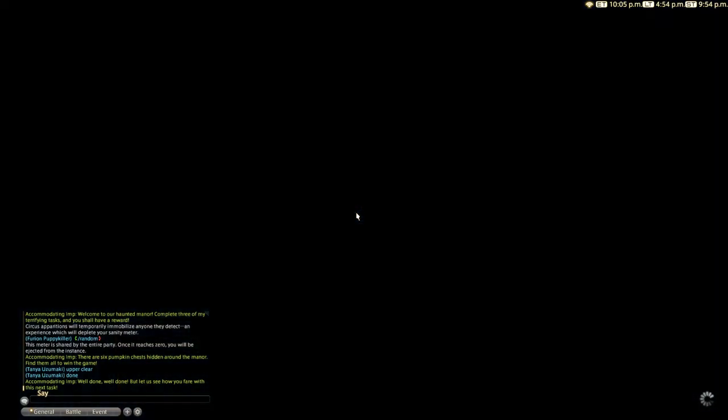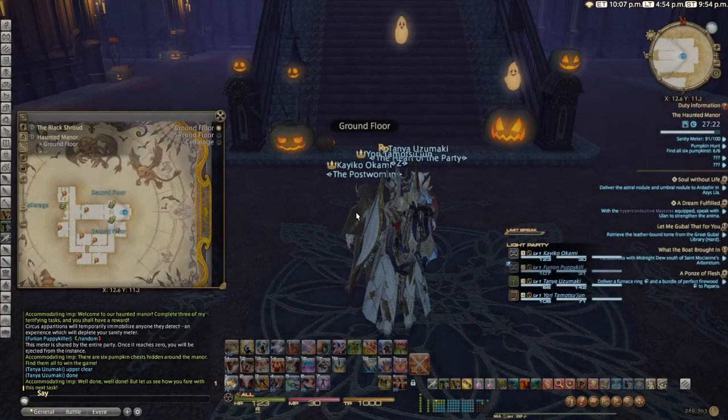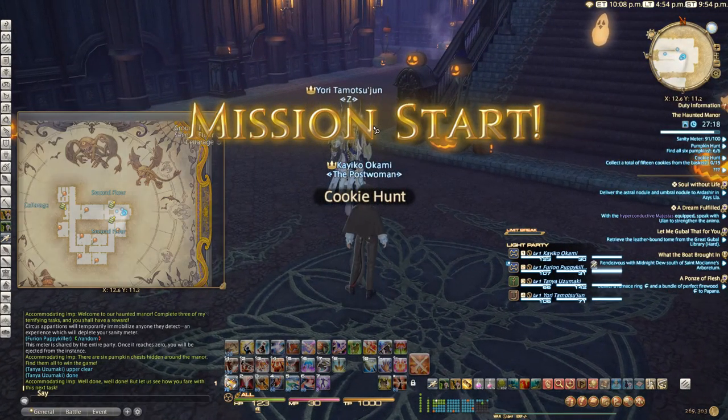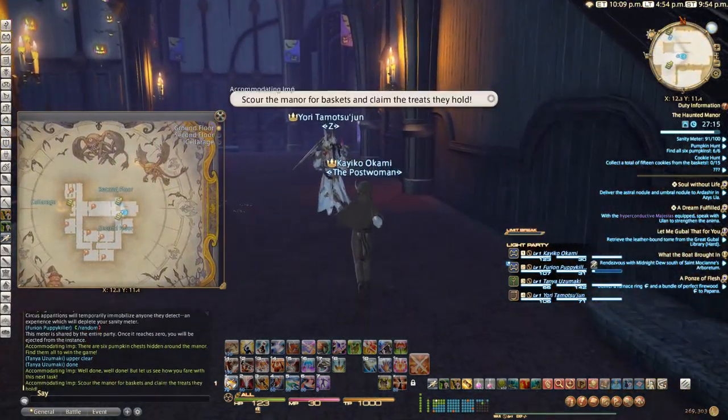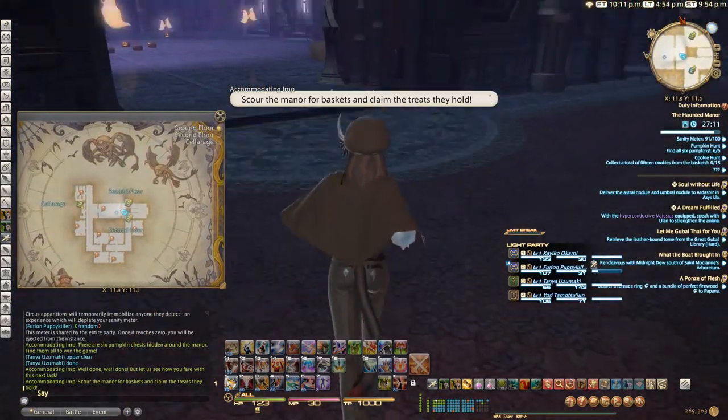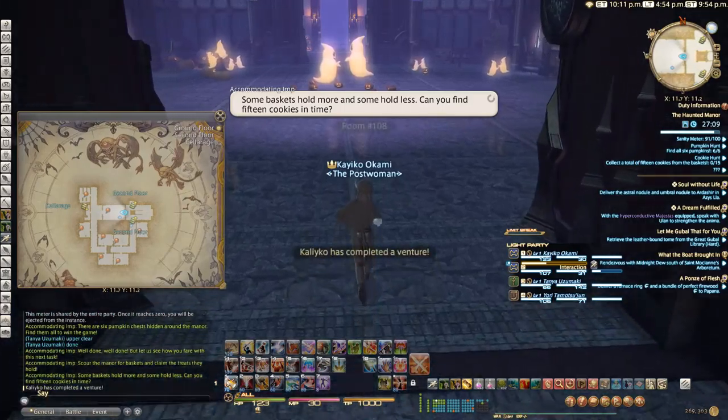Looks like we're just trying to find chests this time. There is a different version where you have to find bombs — my mistake, I didn't realize this was a different one; it's the first time I've had this version. The one that's really hard is the seals. There are four seals, and all four players have to stand on the seals at the same time — everyone has to be on one, and if you're not on one it doesn't count. So everyone has to get to one first.